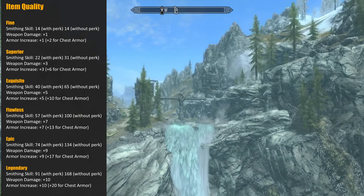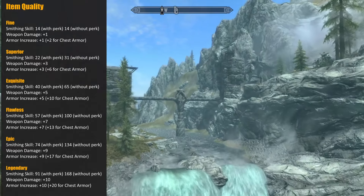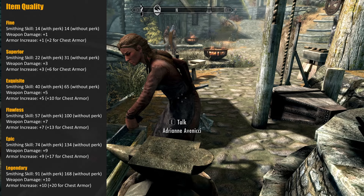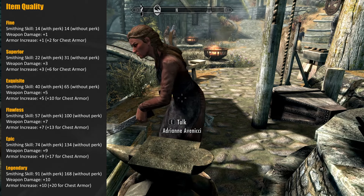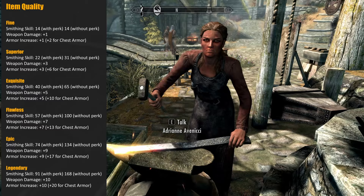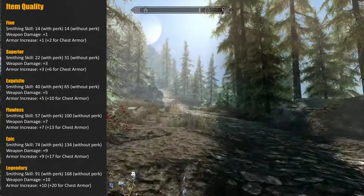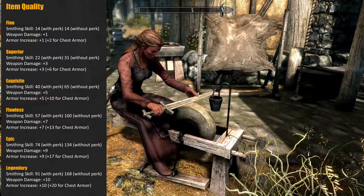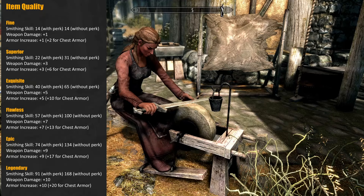You may also have noticed that if you wanted to improve your steel item to Epic without the perk, then you wouldn't be able to, as the max smithing skill is 100 and this would require a skill of 134. Strictly speaking you could use fortify smithing equipment and potions to achieve this without unlocking the steel perk, but the most simple solution is to unlock the perk and then be able to improve the steel item to Epic quality at smithing level 74.